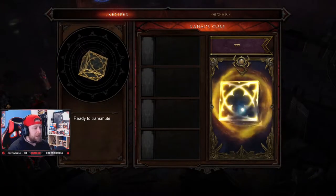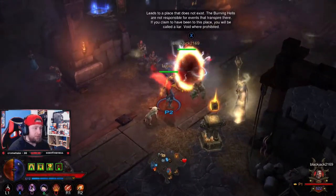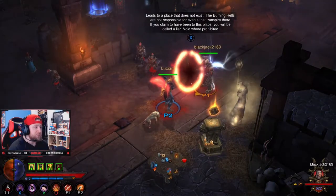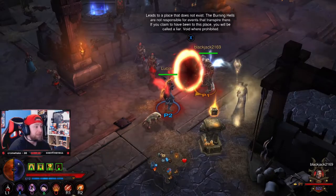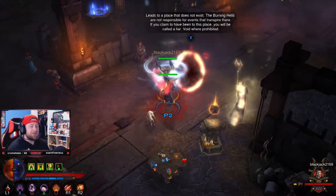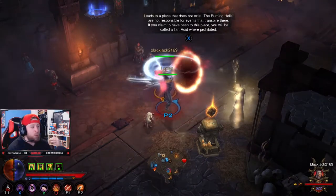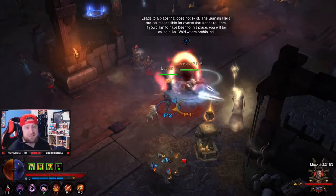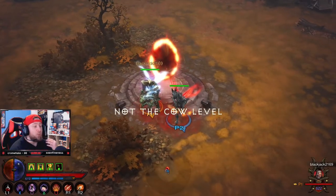It's going to have a sweet animation, and now we have access to the cow level. As you can see it says 'leads to a place that does not exist — the Burning Hells are not responsible for events that transpire here. If you claim to have been to this place, which we haven't, you will be called a liar.' So now we're going to go into the cow level — me and my buddy Blake, aka Blackjack — to showcase how to destroy this level.